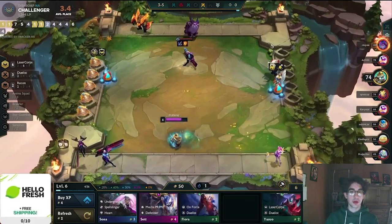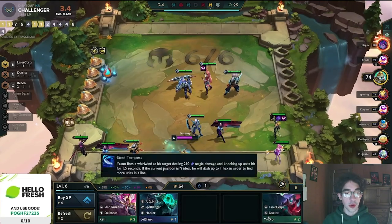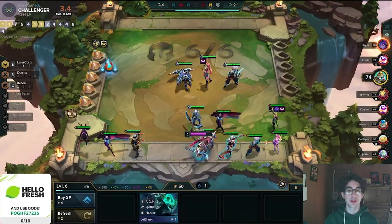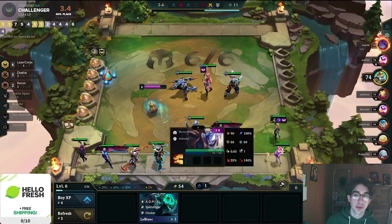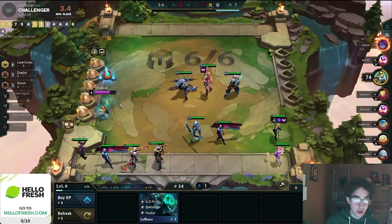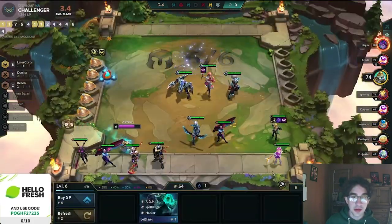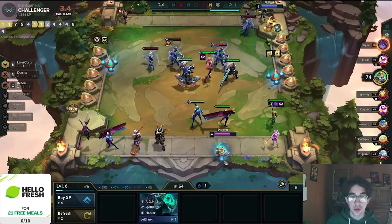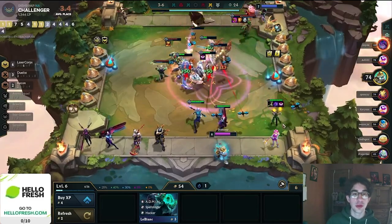Look at these laser core units — they just dish out so much damage. When all of the laser core drones are on 1 unit at the end of the fight, they almost always just eliminate 1 unit for free. The drones deal so much damage already that it's really easy to kill units even if you're not streaking, which is why it's a really strong comp for top 4 — it's really easy to save HP.